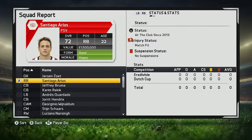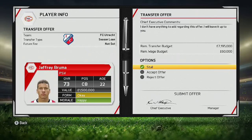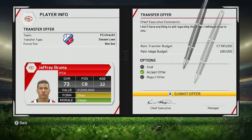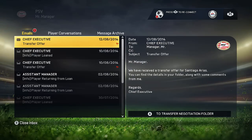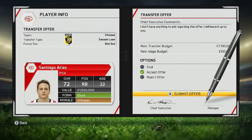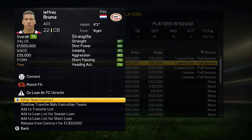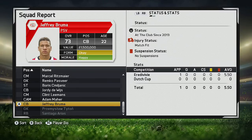First up, I want to show you guys which players this tactic won't work with. As you can see, the status of Santiago Arias and Jeffrey Bruma says 'at the club since 2013.' The basic thing you are going to do is put those players on the transfer list for a season loan, and you will get offers because these players are above 70. You will then be able to loan them out, and the main thing you have to do is go forward a few days and then recall them from loan — and their potential should change.